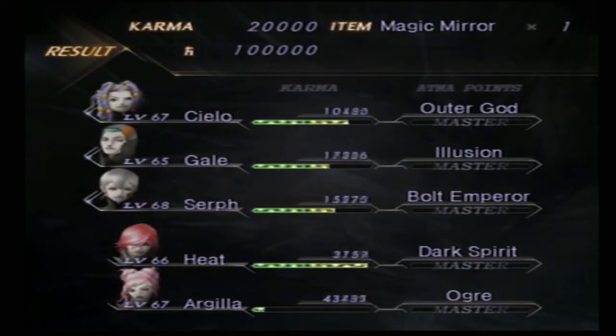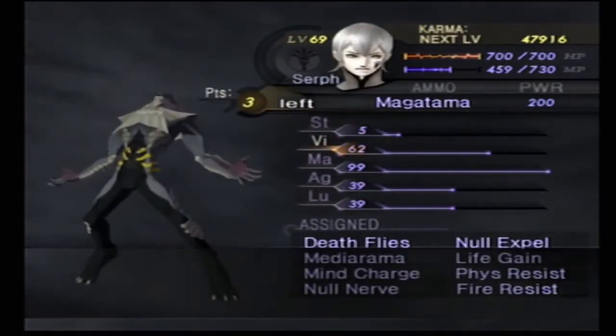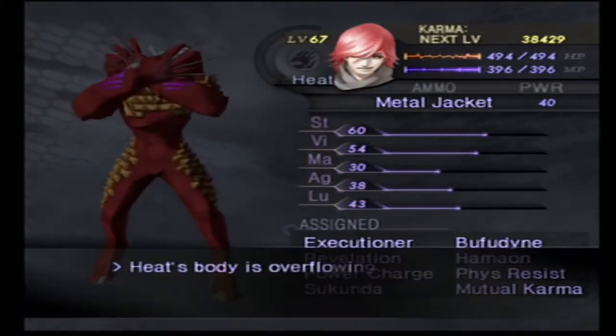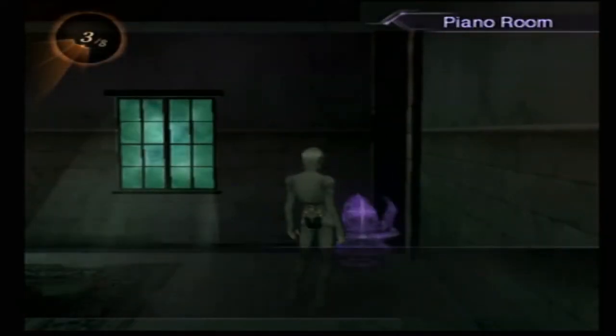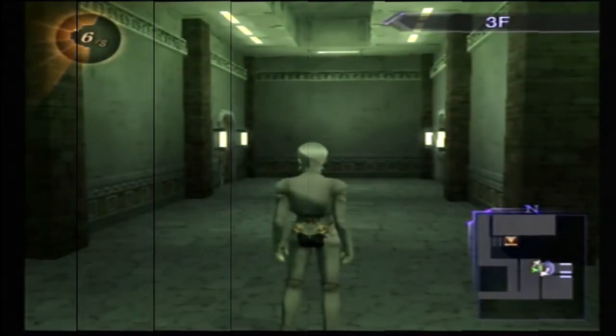Before we go to the final boss of this video — Huang Long — I did a slight modification to Cielo's skill set. These guys get pretty good EXP, so there are lots of level-ups to be had. After defeating Dragon Long, you get the Azure Orb. There was also a treasure I missed in Ajna — a Soma — another one for the pile, which we'll actually be using a couple of times this video.